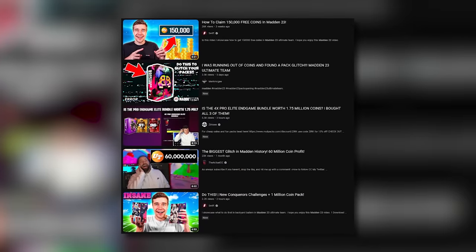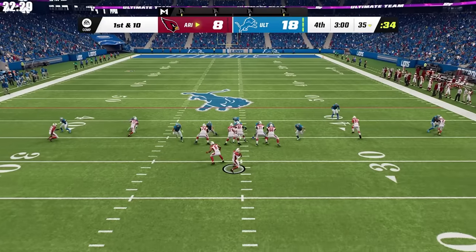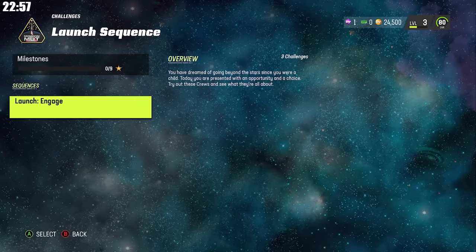There aren't many coin-making methods in this game anymore besides glitches that have happened throughout the year. So leveling up, doing solo challenges, and finding ways to buy cards at the cheapest rate possible is how we're going to complete our challenge of a 95 overall by the end of this video.